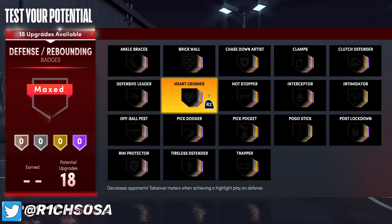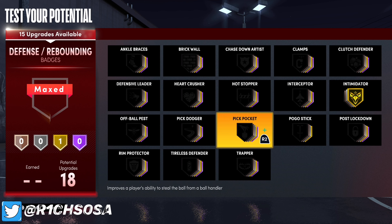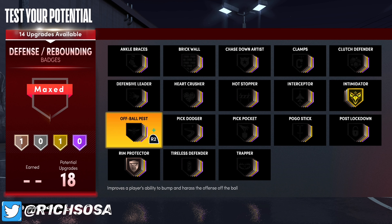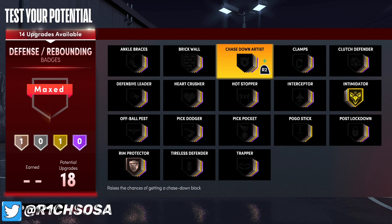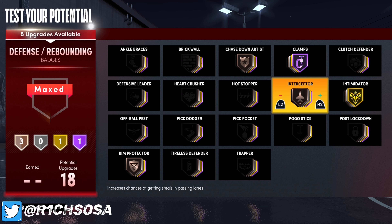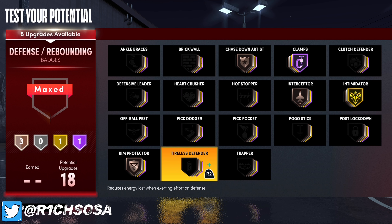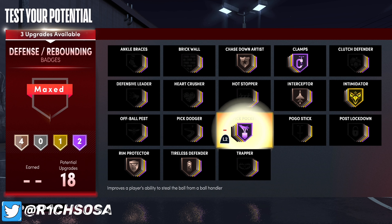For defense, first put on gold intimidator. With 15 badges remaining, for animation purposes you could go with chase down artist as well as rim protector, and then Hall of Fame clamps. Interceptor is another one to go for animations — those are three bronze badges you'd really consider. Bronze tireless defender is definitely one to consider as well.